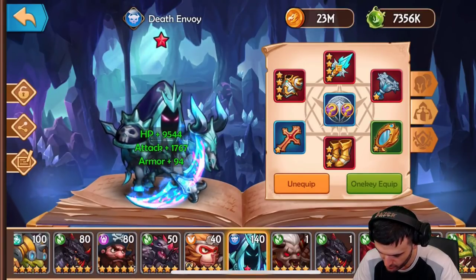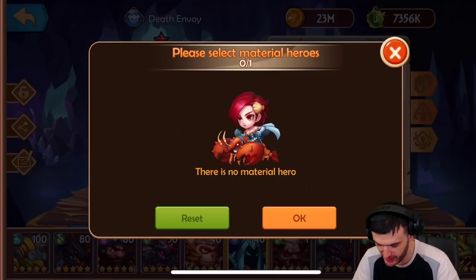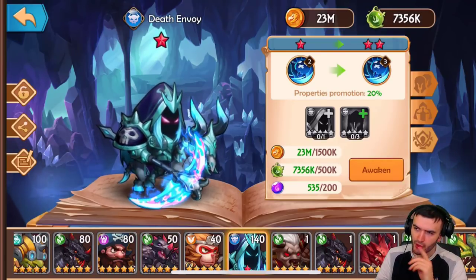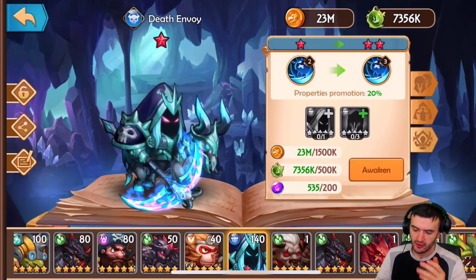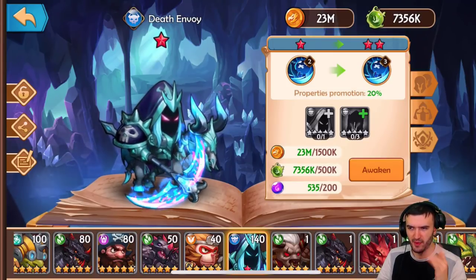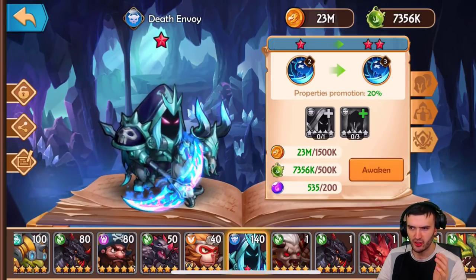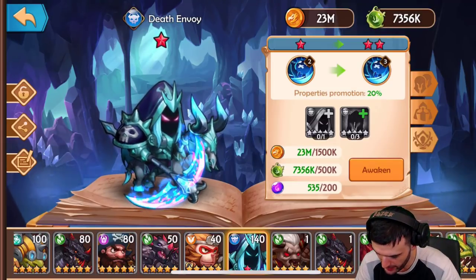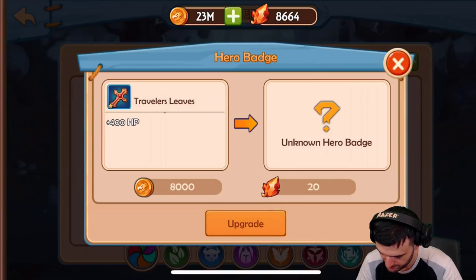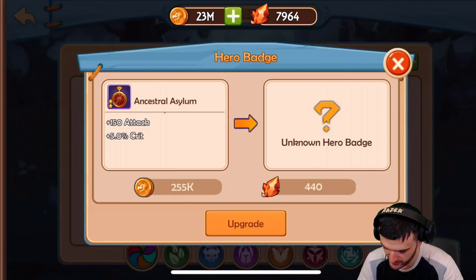Let's equip him with the new stuff. We need three here and one more Dark Death Envoy. This makes it a little tempting — do I go and re-roll some more to try to get him, or do I wait? I think I'm going to be patient and wait. I'm not going to rush and ten-star him right away. I'm happy with everything he's on so far. Let's upgrade this as much as we can and break down his abilities.